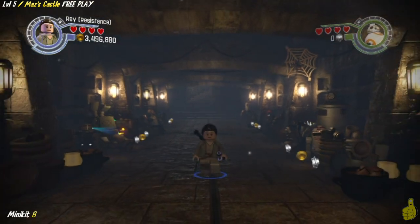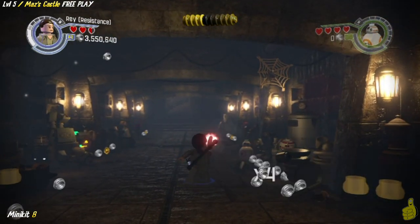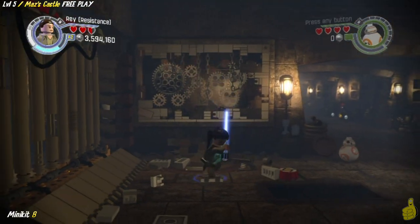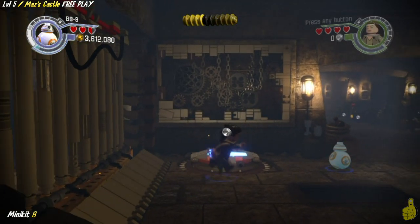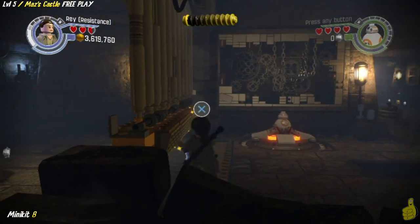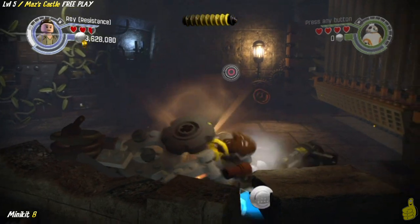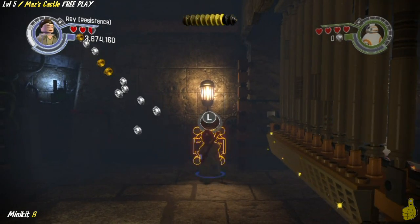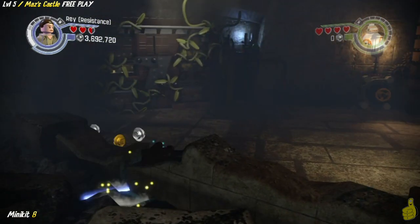We start taking out the spider webs as we make our way down this hallway. We get attacked at the end with some ankle biters, which luckily helps get our multiplier up - a times 4 multiplier. We targeted and took out the first of 4 spider webs. We rebuild these bricks into a rotary panel so BB-8 can spin to win and raise the roof. We slide under it, and there is a spider web up in the corner right next to the gate. We build up multi-build bricks over to the right-hand side as well so we can spin to win and raise that gate all the way up.